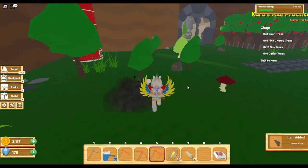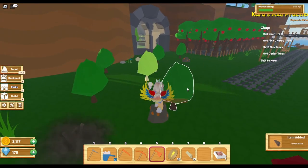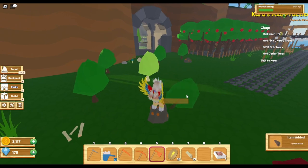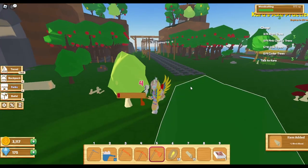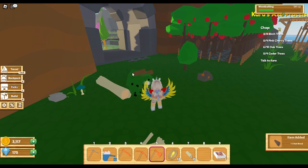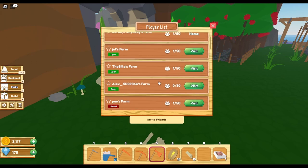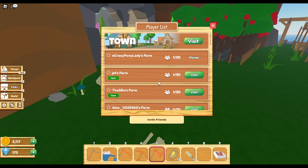It is a nice relaxing game. I like to play a lot of games on my tablet and I only record when I feel like it — which is why you randomly see a video pop up. This is one of those games where I feel like I could just keep playing and design it however I want. You can also visit other people's areas. Town is where you can buy seeds, craft, get quests, and get pets or farm animals like chickens and cows.